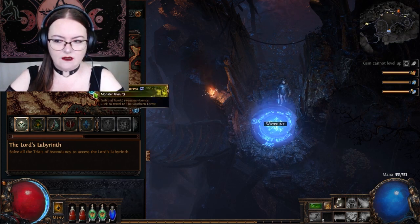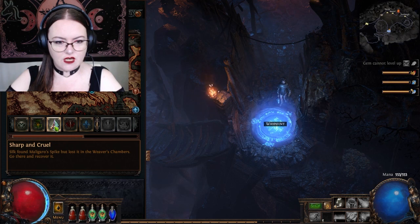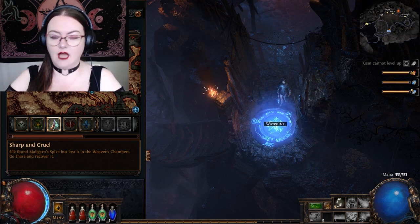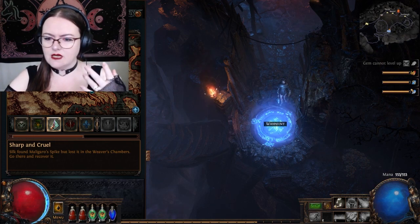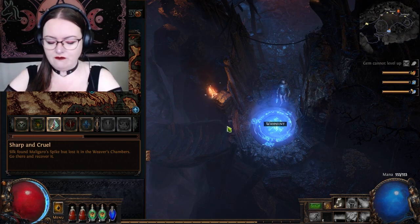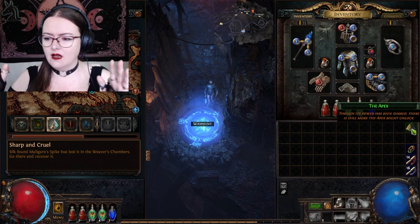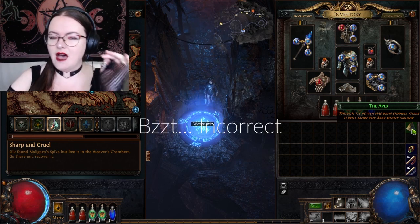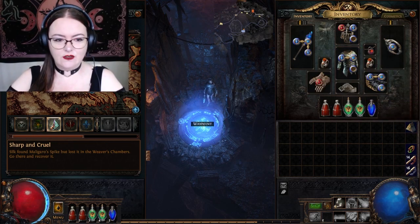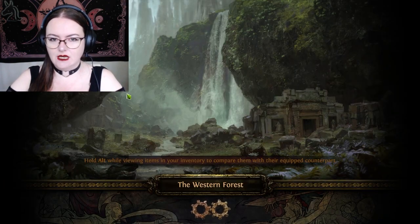Where is the Scary Spider? Let's find the Scary Spider on the map. Sharp and Cruel — Weaver's Chambers. Alright, so it's down here in the Western Forest. And we're going to do Helena's Quest with the Val Tunnel after this. I think we can get into it now — I'm not sure, but I've got a feeling. The Apex — I feel like that might be the key, just using logic. So let's teleport directly to the Western Forest and do the Spider.